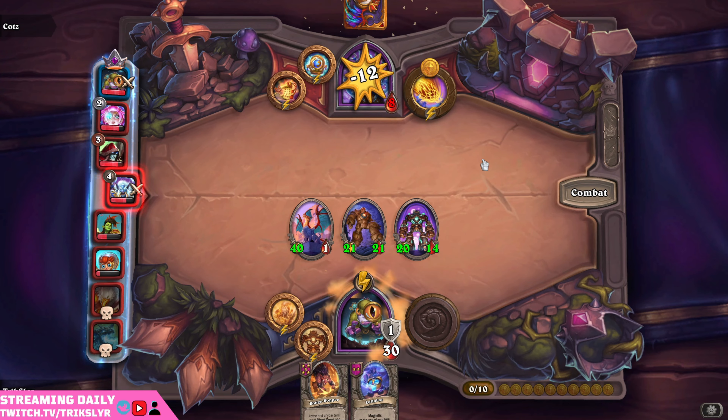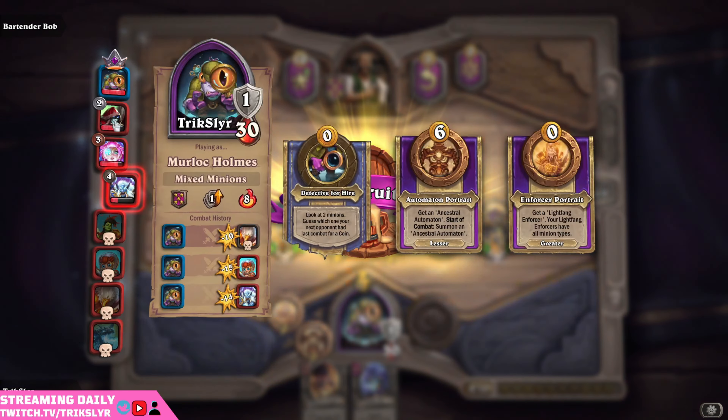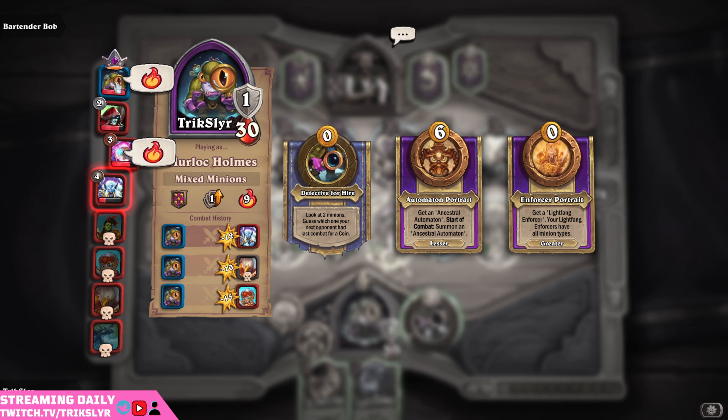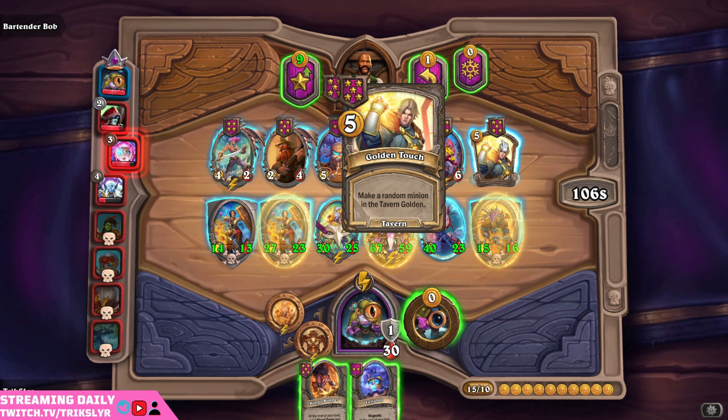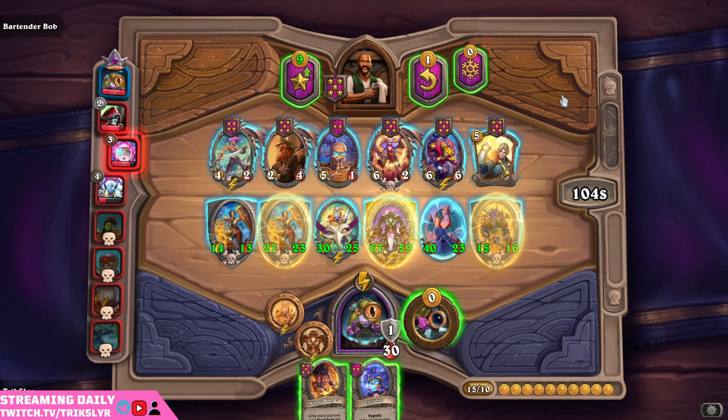These core boys are getting really big — luckily I'm bigger. We got a total of 12 damage connecting with our opponent, bringing them down to 8 HP. And we are officially in the top 4. I think we're on a win streak too — yeah, we're on a win streak of 9. This has been an insane run.